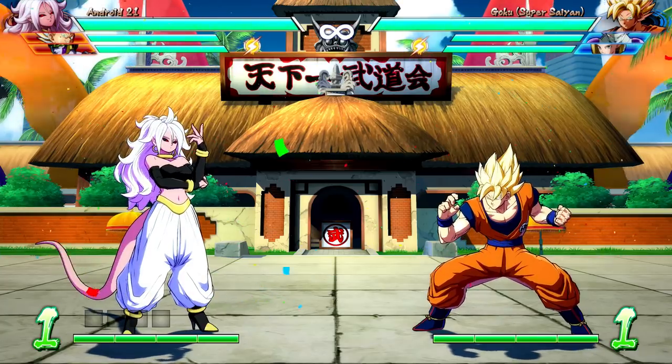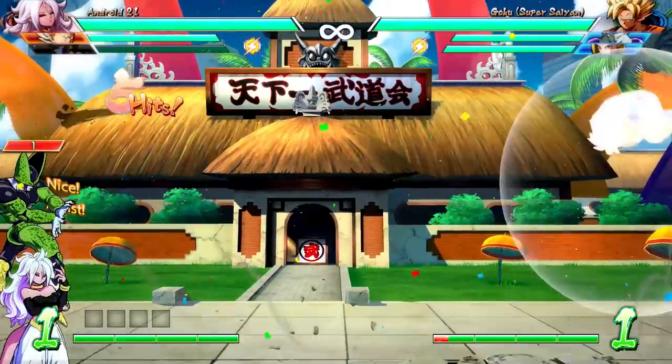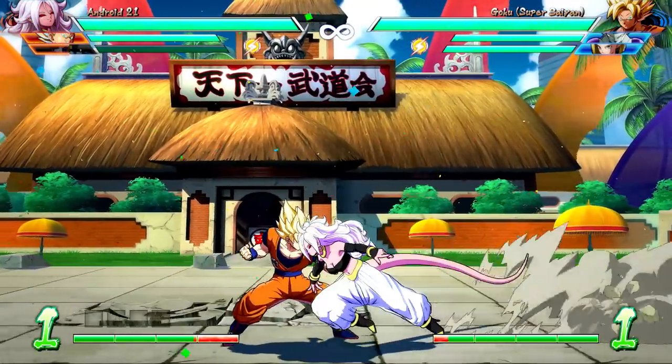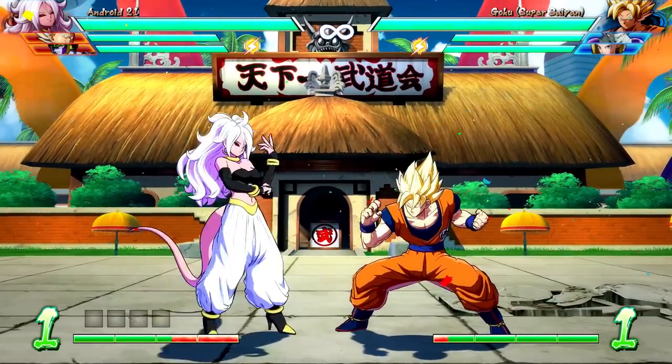In that particular example I used Nappa. The original Leffen combo uses Cell, and I've also successfully done it with Android 16, meaning you can probably do it with just about everyone. Now I'm going to show you the combo in super slow motion and walk you through the steps.